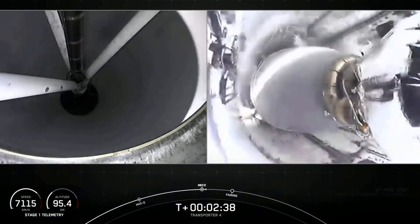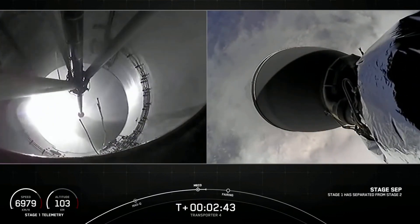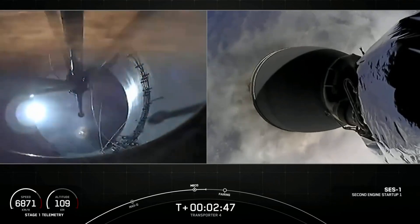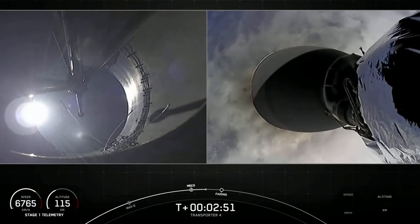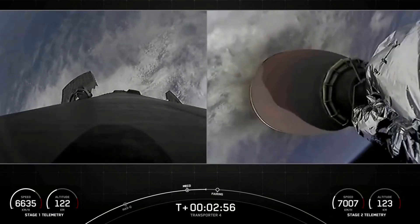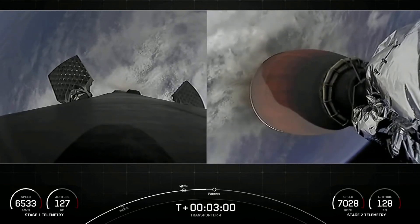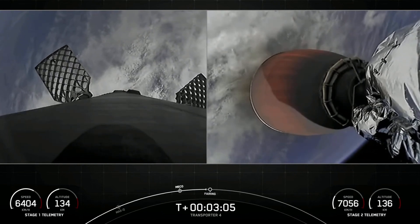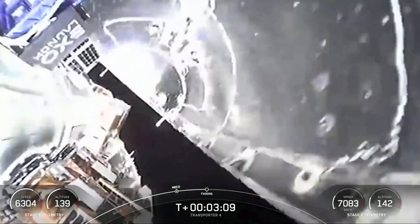Stage separation confirmed. And back ignition. There you heard and saw those three events happen back-to-back: main engine cutoff, stage separation, and second engine start-up 1. You can see those grid fins deploying on the first stage there. In just a few seconds we should have fairing — fairing separation confirmed.